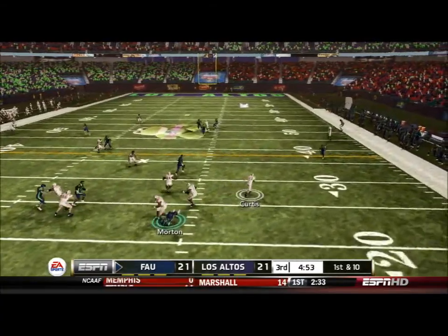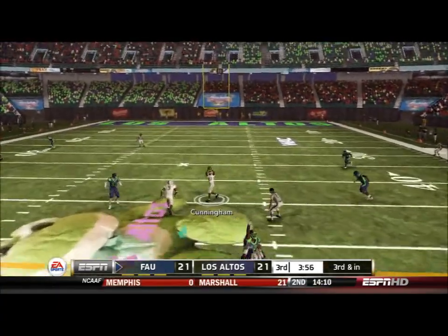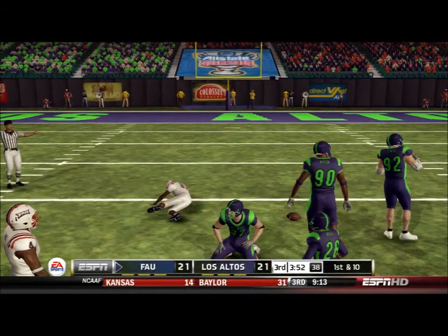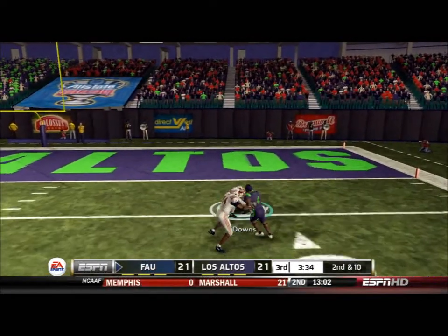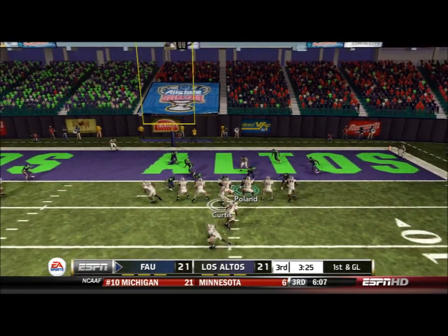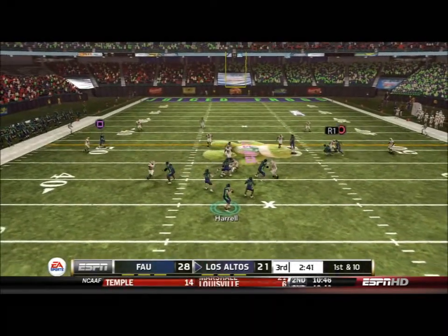FAU gets the ball to start the second half. Nice quarterback scramble for a first down. On third and inches I stack the line, guess run, guessed wrong — they hit Cunningham over the middle on the slant from the right side and he almost breaks it. Another big play to Cunningham. On a fake handoff Curtis scrambles — I thought we got him but no, we don't wrap him up until he gets inside the five. First and goal, and Curtis ducks his head and somehow gets in the end zone. FAU is back up on top.